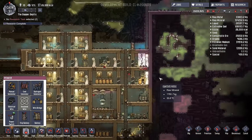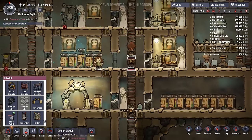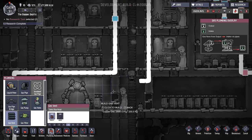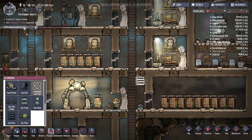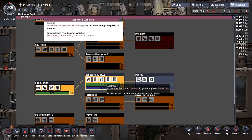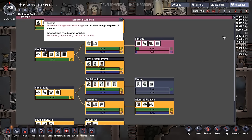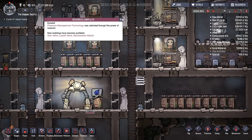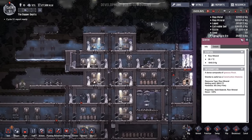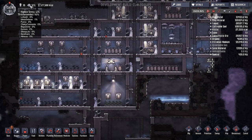Have we sorted out the pipes? Yes, perfect. All we need down here is an output point for our gas — there we go. We've completed our research, perfect. So back to insulation once we've got that. We'll go ahead and get the mesh tile research too, because I need it for a plan later on. There's at least one duplicant in this colony who is destructive, and I'm going to stop excluding duplicants based on that quality — all duplicants deserve a fair chance.